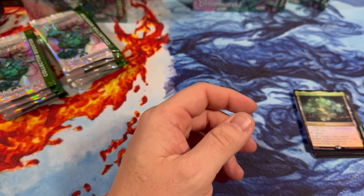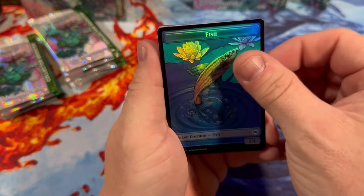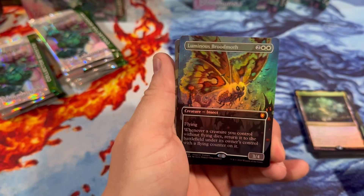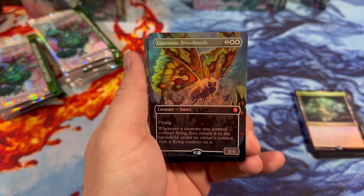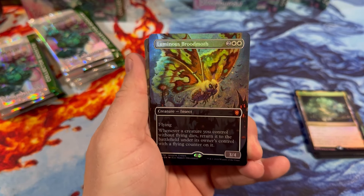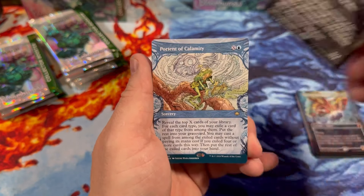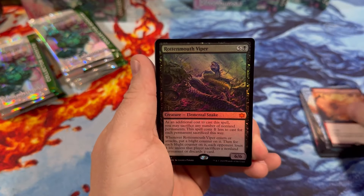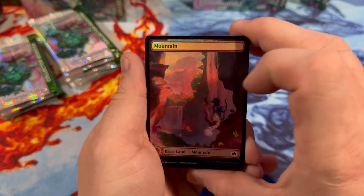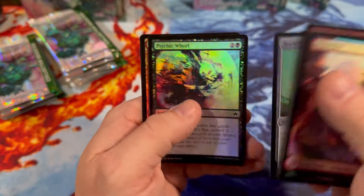What a sick card — borderless foil Brood Moth, aka Mothra. Sheesh! And then Ink-Eyes in the same pack. Moss versus rats — who's gonna win? We don't know, probably the rats. And the viper. Another nice pull there. We're only a couple packs in and this box has been a banger.